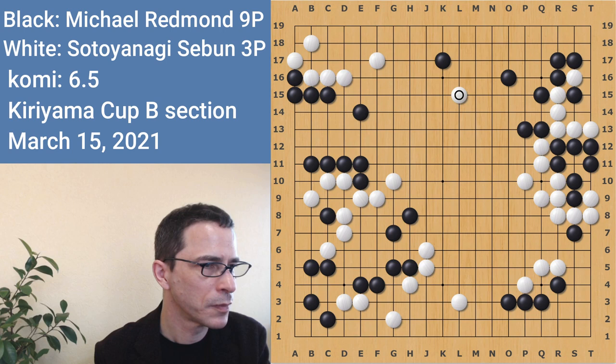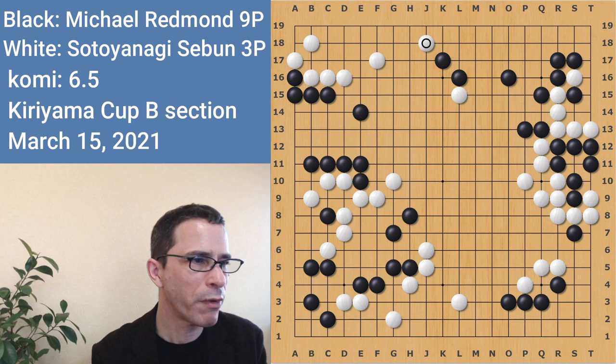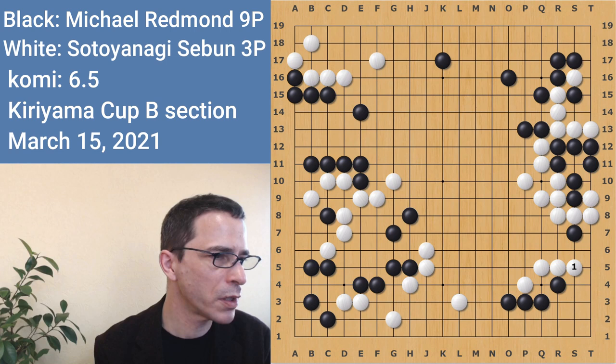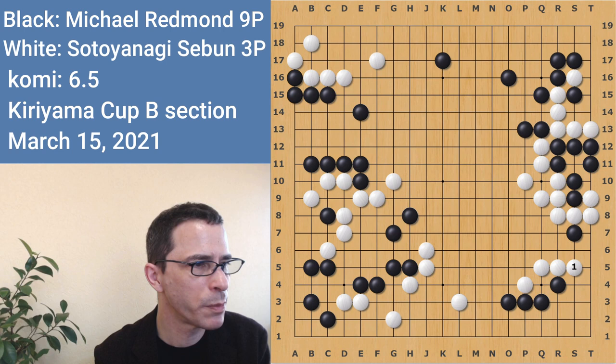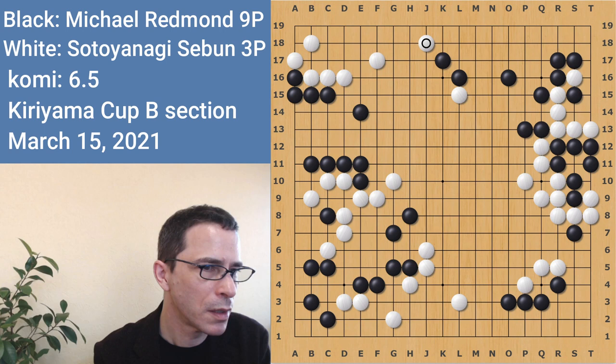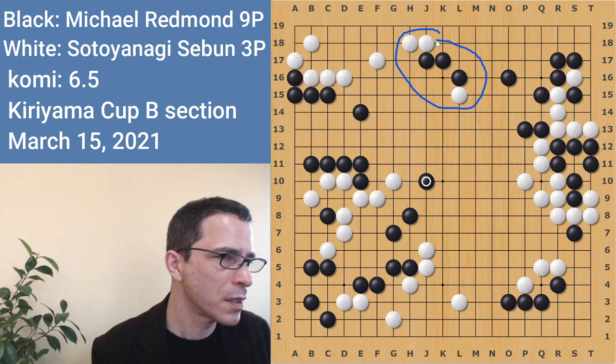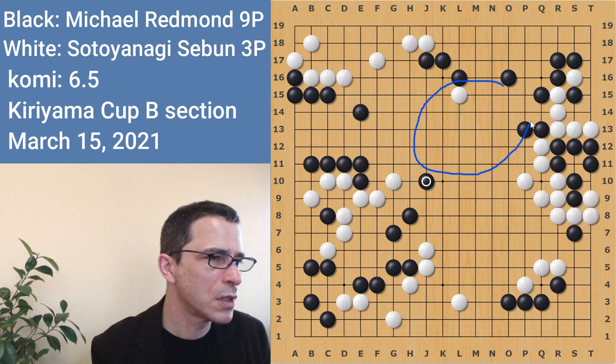White played some moves trying to play forcing moves from above and below — this was probably just a touch too greedy. With a computer program, the suggested move was just starting the endgame; white's just not going to do anything in the center, as the center is not so big territory-wise. When white did this, it slightly heated up the center and became a hot spot. When I played here, because of that exchange white played in this area, it's creating a kind of flow of stones that is going to give me opportunities to get a large area in the center of the board.